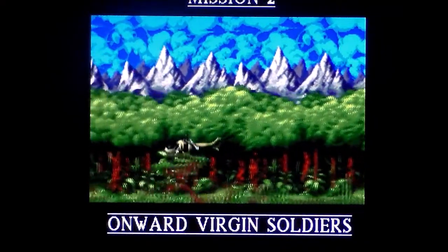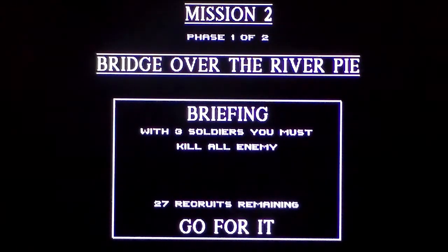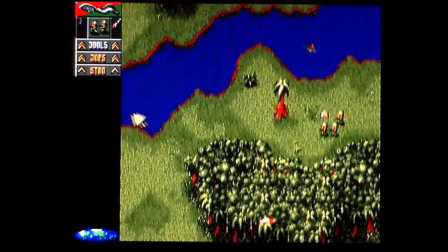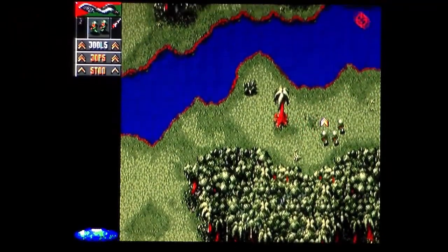Mission 2: Onward, Virgin Soldiers. Mission 2, Phase 1 of 2: Bridge over the River of High. I see what you did there. Briefing: with three soldiers you must kill all enemy. 27 recruits remaining. I'm going to be him, because he's a private. I'm assuming there's a levelling up thing.